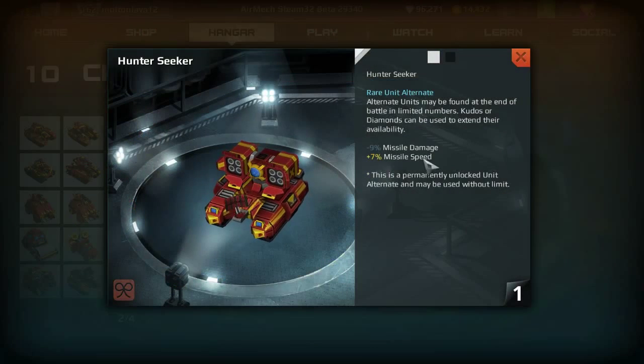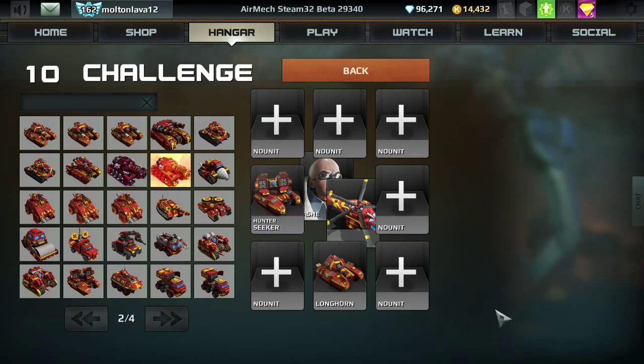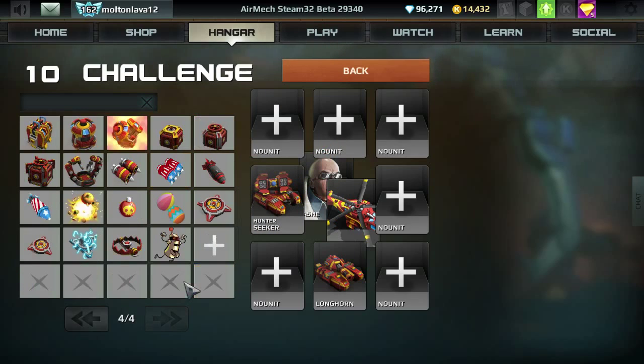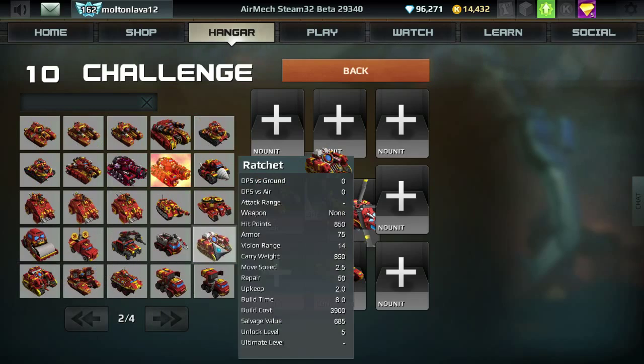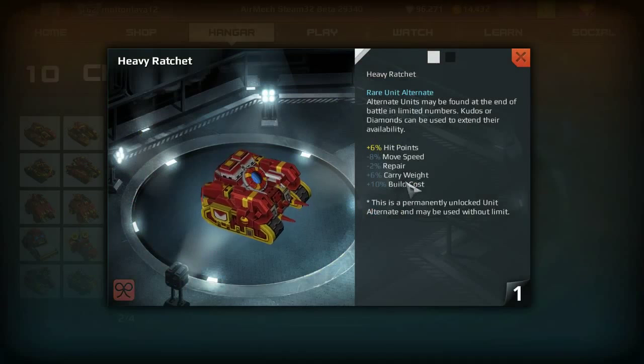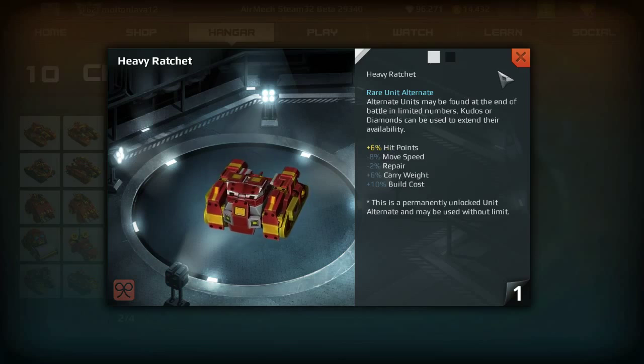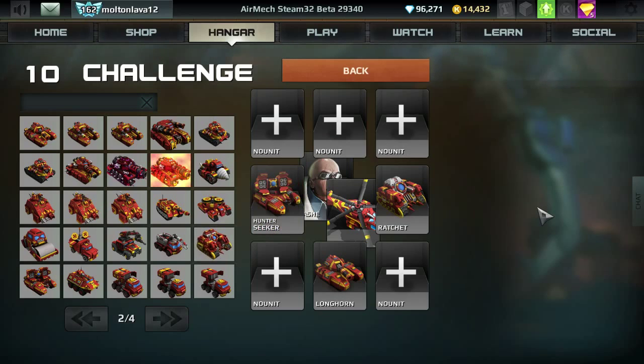For anti-air I'm going with the Hunter-Seeker — that's just my standard anti-air unit. If you don't have a Hunter-Seeker, you can use a Seeker; there isn't really that much difference, just plus some missile speed and negative damage, though enemies do get chased away quicker. For my healing unit I typically go with a Ratchet, not a Heavy Ratchet because they take away some move speed and some carry weight, and they add build cost only for a few extra armor points. As long as I keep my units alive, I won't really need much more armor.